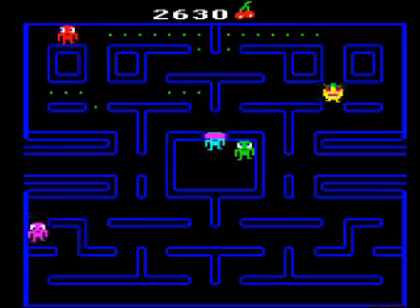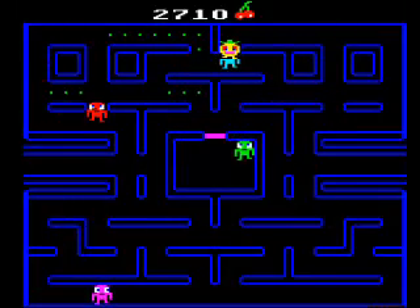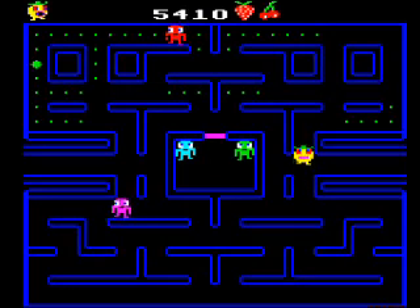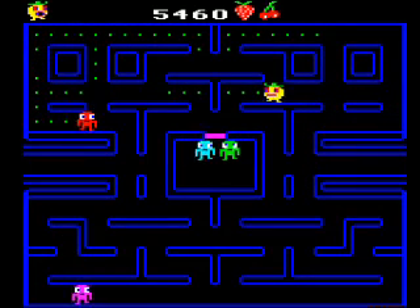You all know how this goes, so goodness knows why I'm explaining it. It's you versus four ghosts. You've got to collect all of the dots, the four power pills, and you've got to eat as many bonus fruits as you can to increase your score.